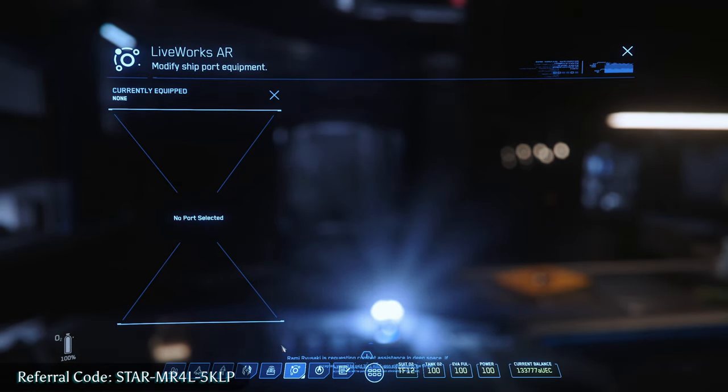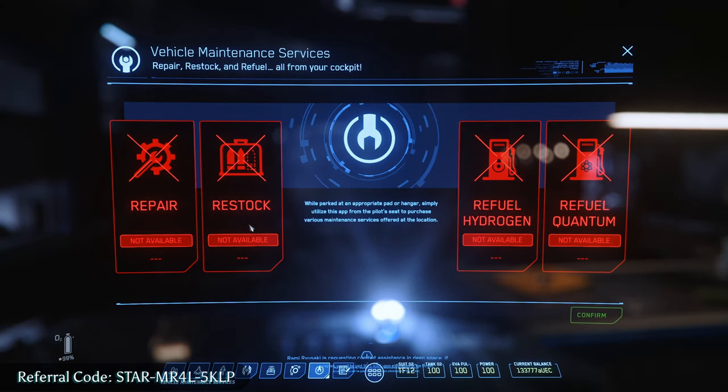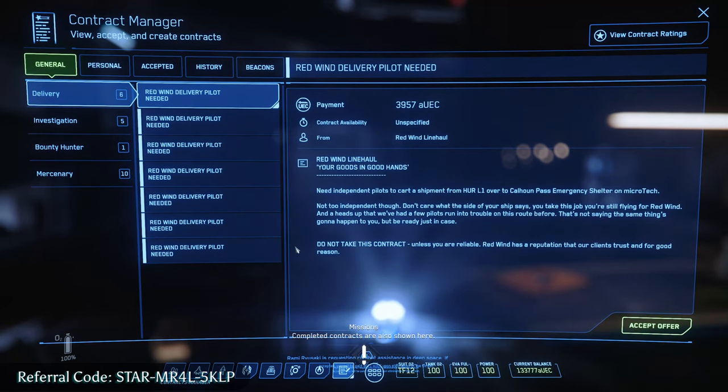Liveworks AR doesn't really do much — it's supposed to be for modifying ship equipment. Next, if you're on your landing pad, you've got the ability to restock, repair, and refuel. This only applies if you're on a ship on a landing pad.